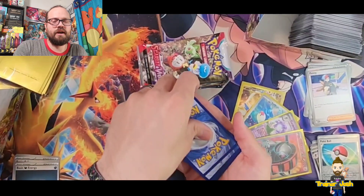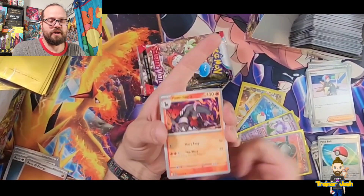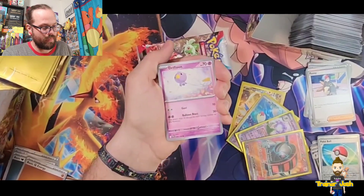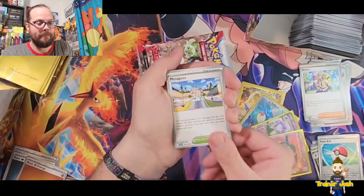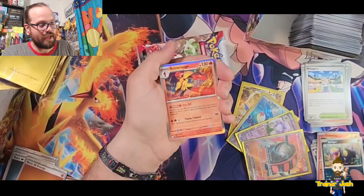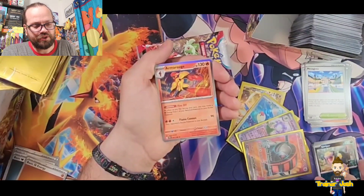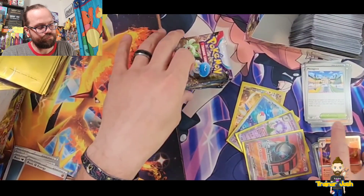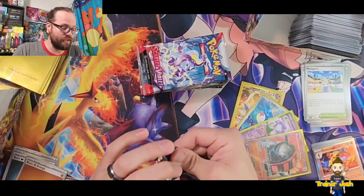Going with fighting. Starting with a Houndoom, Fidough, Scatterbug, Drifloon, Arven, Kecleon, Meowscarada, Reverse Holo Growlithe, Reverse Holo Seviper, and a Holo Armarouge on the end. Fire off ability — as often as you like during your turn, you may move a fire energy from one of your bench Pokemon to your active Pokemon. Interesting — might be some cool stuff you can do with that. It's only a stage one, a lot easier to get up and going than a stage two. I'll probably mess around with it.